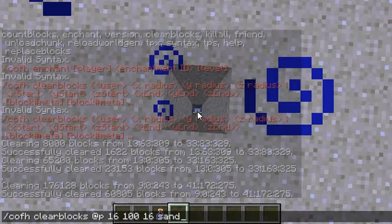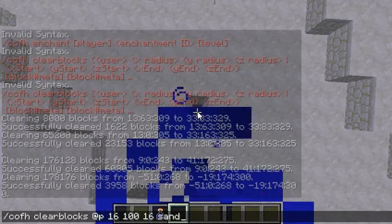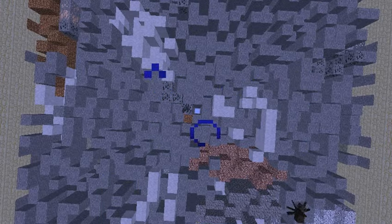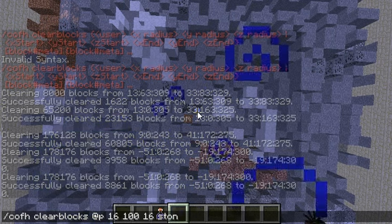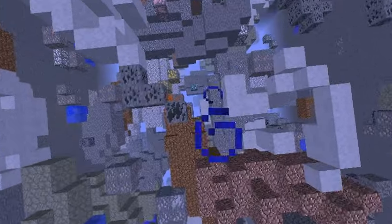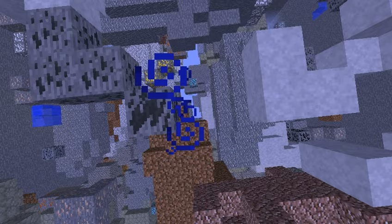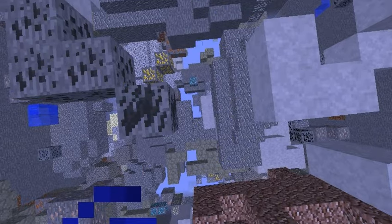First we're going to remove the stone in this area. And the sand — there we go, all the sand is gone. Now we're going to remove the sandstone. There we go, sandstone's gone, and we're left with all this stuff. Then we set it to stone. And there we go. Now we remove some other stuff such as dirt, gravel, and basically everything from the surface straight to bedrock, wherever we went — and it's all right here.